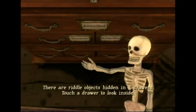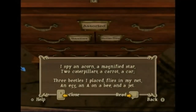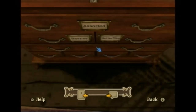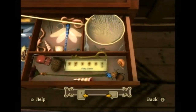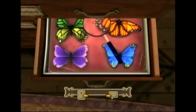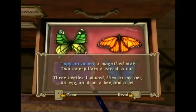There are riddle objects hidden in three drawers. Touch a drawer to look inside. I spy an acorn, a magnified star, two caterpillars, a carrot, a car, three beetles I placed, flies in my net, an egg, an A on a B, and a jet.